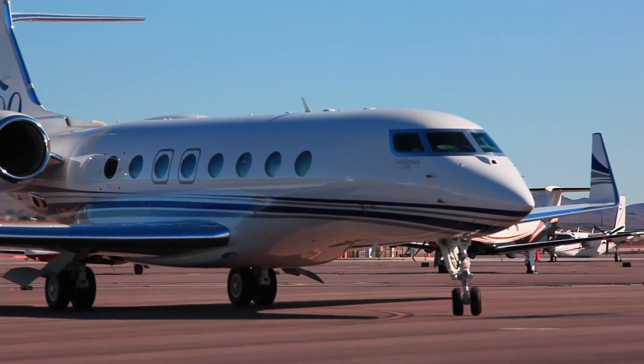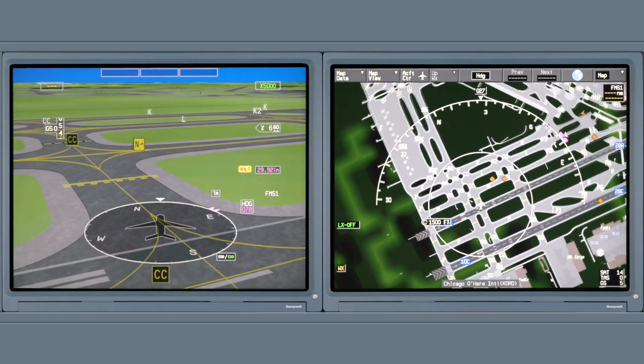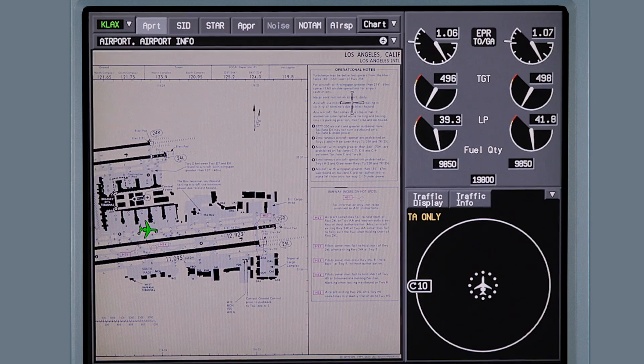However, pilots can select either view at any time. 2D and 3D airport moving maps go a long way in preventing runway and taxiway incursions, while eliminating the need for extra iPads.